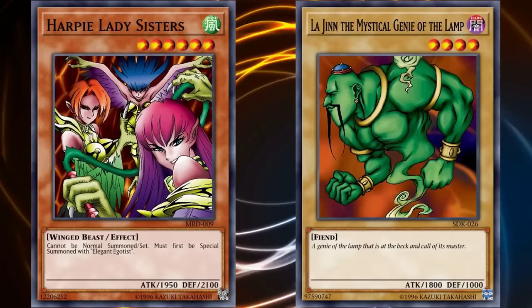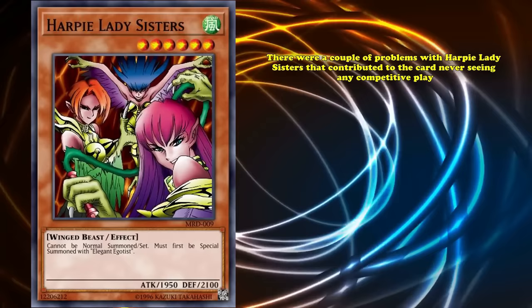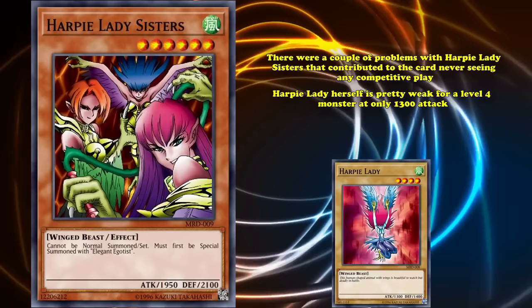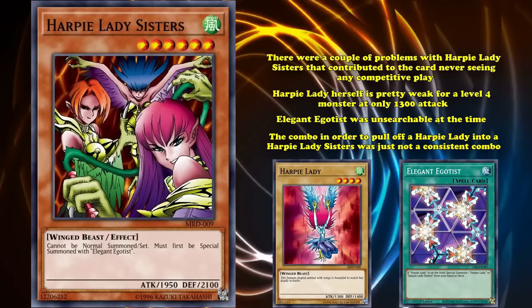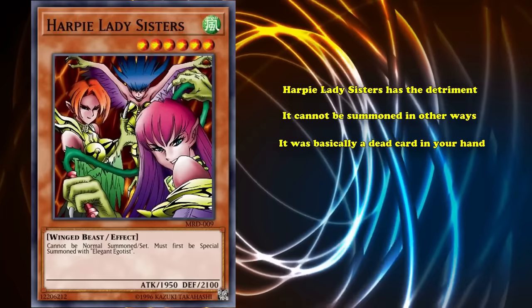There were a couple of problems with Harpy Lady Sisters that contributed to the card never seeing any competitive play, despite being able to be cheated out of the deck. Harpy Lady herself is pretty weak for a level 4 monster at only 1300 attack, and Elegant Egotist was unsearchable at the time. So the combo to pull off Harpy Lady into Harpy Lady Sisters was not a consistent one, and since Harpy Lady Sisters can't be summoned in other ways, it was basically a dead card in your hand unless you could get out one named card on the field and had another named card in your hand.